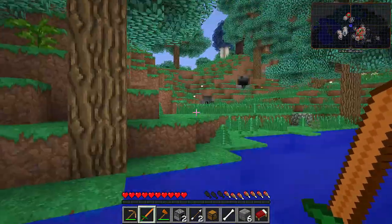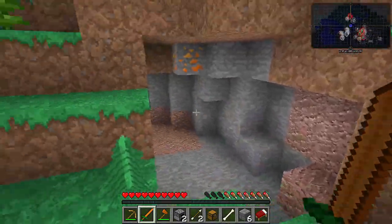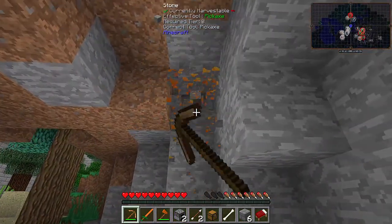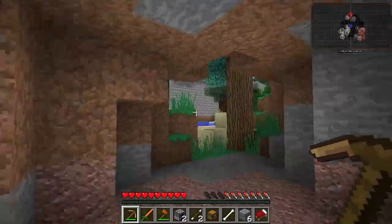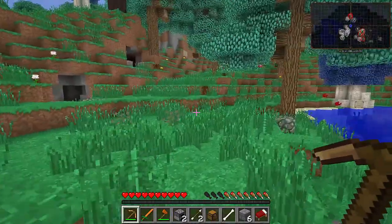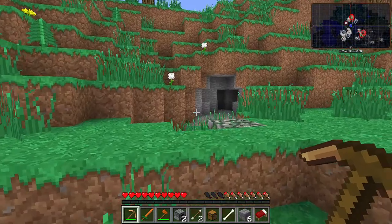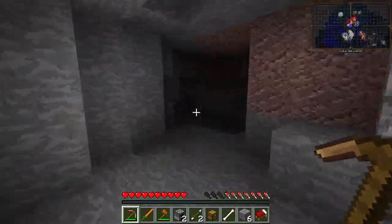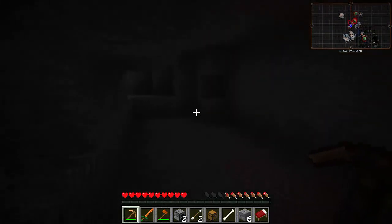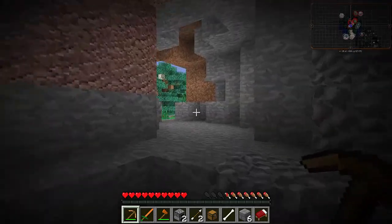There's some iron gravel from Tinker's Construct. Oh, there's a nice little cave here — might go and settle down in there. There's some copper around we can use to repair our copper tools if we need to. At the moment we've got 494 out of 550 durability on our pickaxe, so it's not going to last forever.